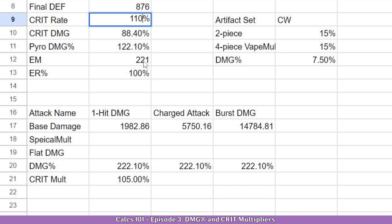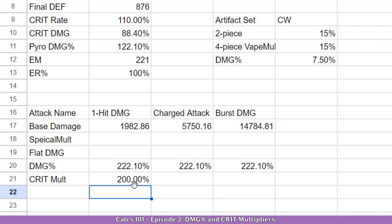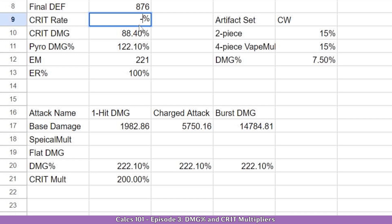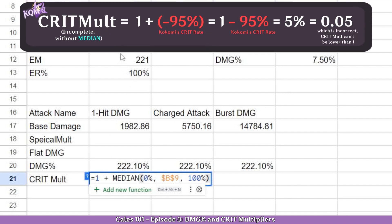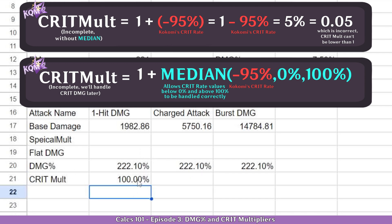Now let's say we are in a freeze scenario and we change this to 110. 100 plus 110 would be 210, but here we have 200 — that's because MEDIAN capped it to 100. That's great, it means it works. Now let's get into Kokomi's case: minus 95. As we can see, 1 plus minus 95 would give us 5%, which is incorrect — it has to be at least 1. And that's exactly what MEDIAN does: it sees that 0 is the middle point as our crit rate is the minimum, so it shows 0 and does 1 plus 0, which is 100%, meaning the formula works. So with that in mind, we can now understand how crit rate works and what the limits are, and exactly why having more crit rate over 100 doesn't actually do anything.